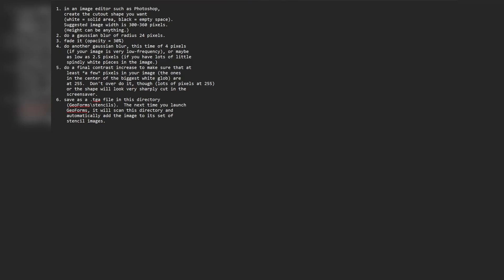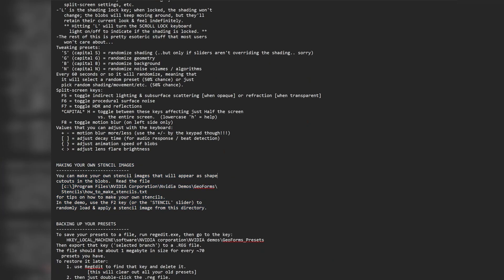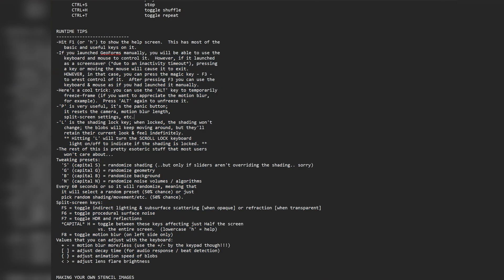So you get an image editor such as Photoshop, create the cutout shape you want, Gaussian blur, fade it, do another Gaussian blur, final contrast, and then save as a TGA file. So you can make your own stencils to change the look of the program, which is pretty cool. You can also save the presets to a file by going to regedit and navigating to the key listed here. I've tried looking for this key on Windows 11 and I can't find it, so I'm not sure where that config is stored.